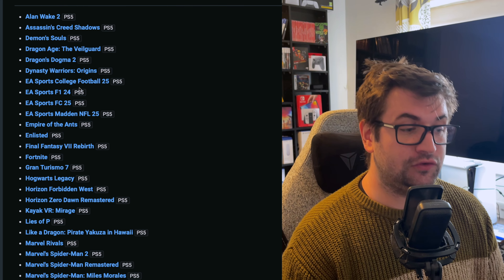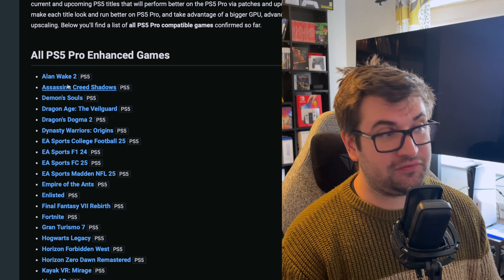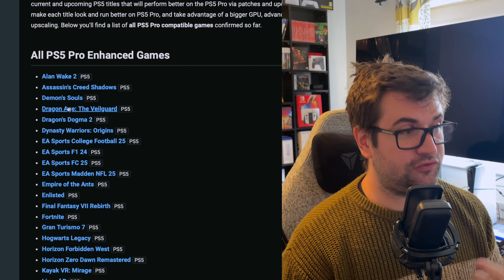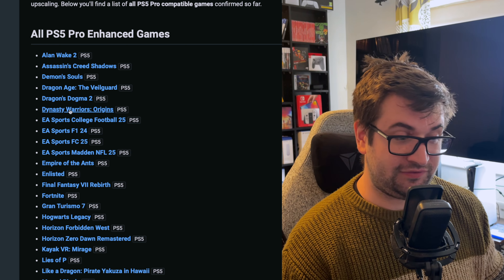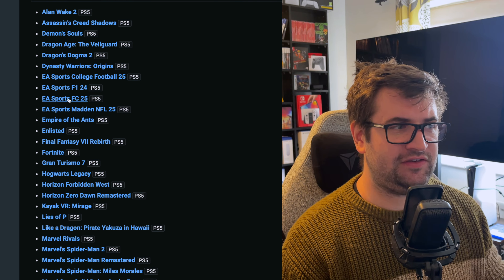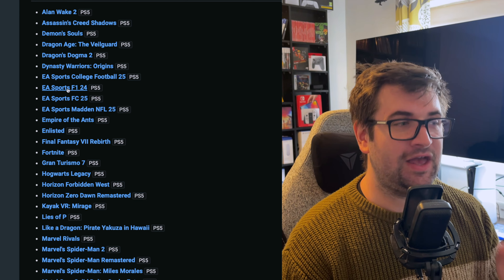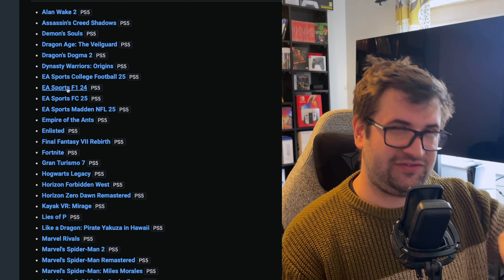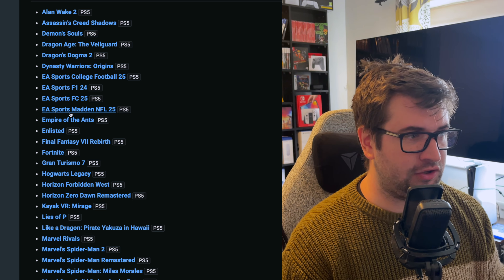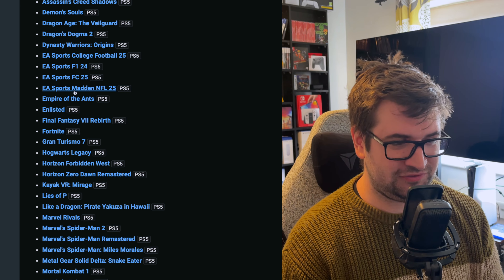Overnight a list was posted of all the games people have found so far. Alan Wake 2 and Assassin's Creed Shadows we already knew about - though AC Shadows has been delayed. Also on the list: Demon Souls, Dragon Age The Veilguard, Dragon's Dogma 2, Dynasty Warriors, EA Sports FC, F1 24 - which people are saying has one of the best enhancements - Madden, and College Football.